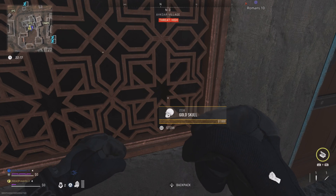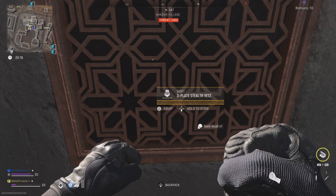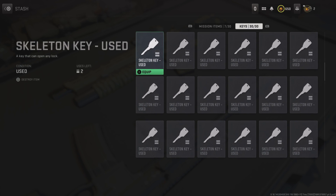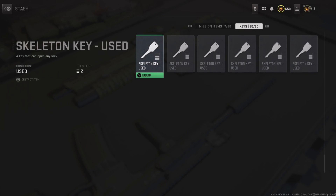Valuable items are often found in locked rooms, so to gain access to them you can use the key duplication glitch to make a bunch of skeleton keys. Check the link in the description to a video showing you how to dupe as many keys as you want.